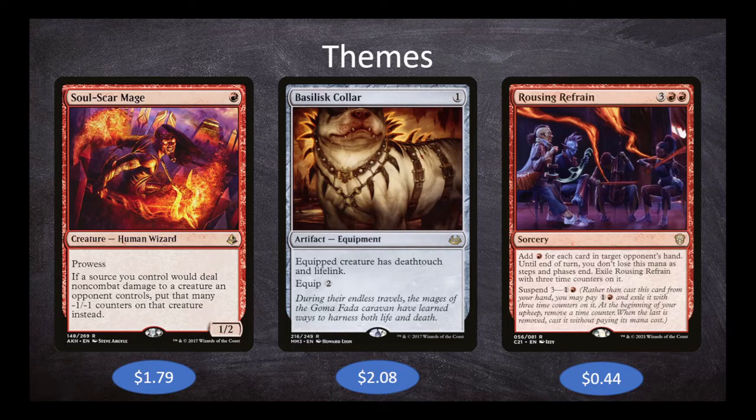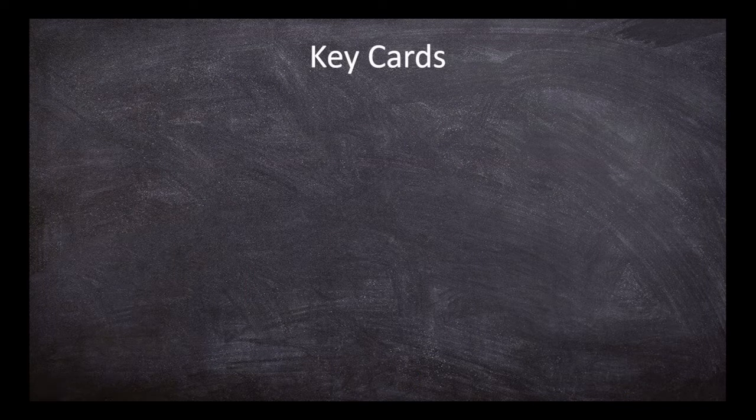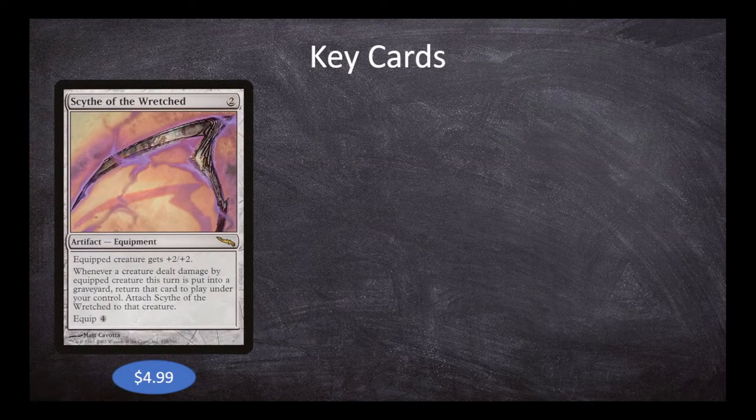Those are our themes. Our next piece is to take a look at some key cards — cards that synergize super well with what we're doing, and really, if we could have them in play for all of our games, there's a good chance this deck becomes pretty hard to beat. First up, we have Scythe of the Wretched — two mana for an equipment artifact. Equipped creature gets plus two plus two. Whenever a creature dealt damage by the equipped creature this turn is put into a graveyard, return that card to play under your control and attach Scythe of the Wretched to that creature. Equip four.